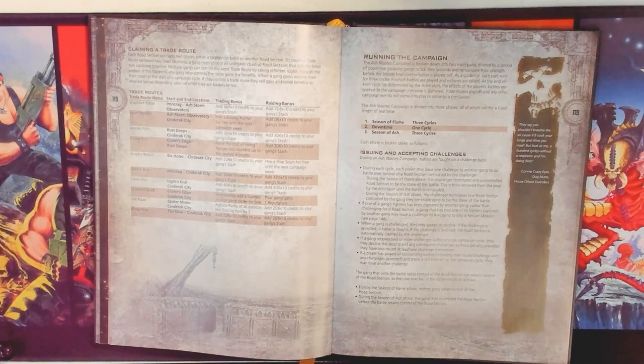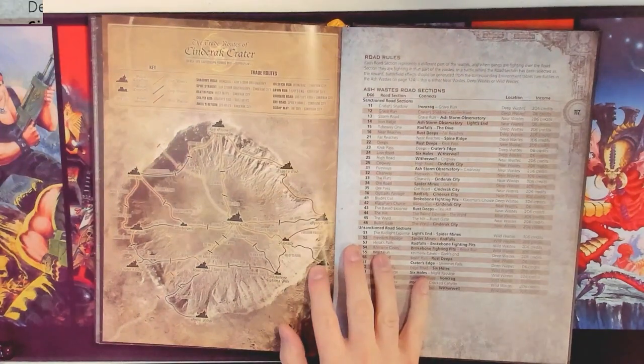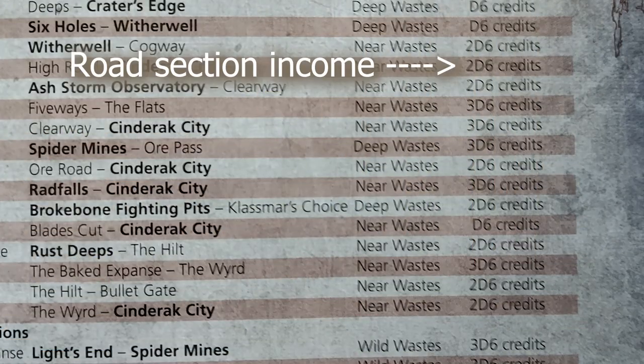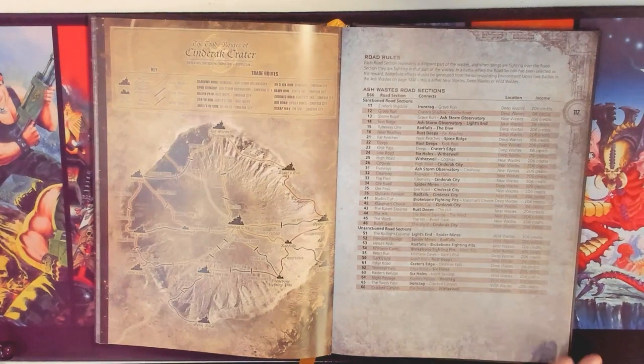Now compare that to what Ash Wastes does. In an Ash Wastes campaign, you fight for road sections — but look at the money you collect from road sections each cycle. This is not a typo: 2d6, 3d6, maybe even just d6 credits. That's not much money. In one cycle of collecting income from one road section, you can't even get enough to buy an autogun, and definitely not a ganger. This is so different from the Dominion campaign, where a settlement territory earns you 2d6 times 10 and you can possibly get a free ganger or juve each week.